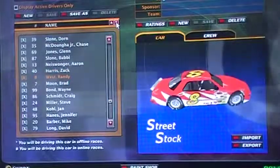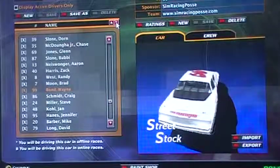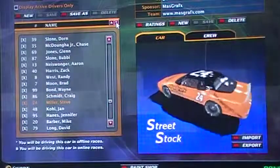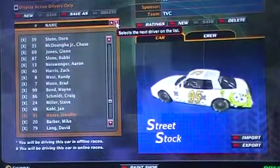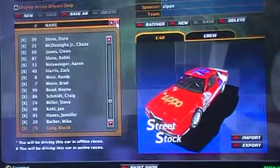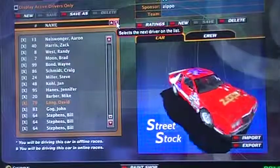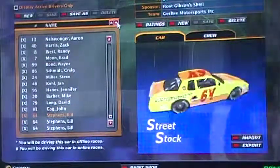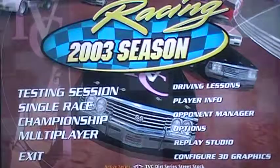40, 8, 7, 99 is taken, 86, 24, 48, 95, 20, 79. What's the sponsor on that? Does that say Zippo? Yes. Sorry about that — 83, this 83 is not taken. And then these paint schemes for the 64, and then that's it. So that's the Sharpie Street Stocks.